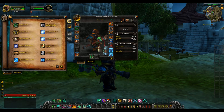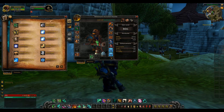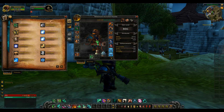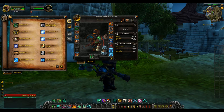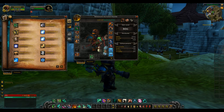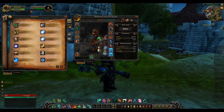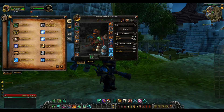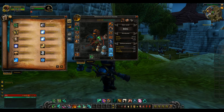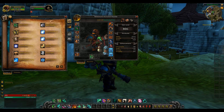Let's talk about Brewmaster and what it's looking like. Your core defensive abilities are Iron Skin Brew, Purifying Brew, and Gift of the Ox. Your mastery is the Elusive Brawler. On the offensive side you're looking at Keg Smash, Tiger Palm, Blackout Strike, and Breath of Fire. Your Brewmaster-specific talent is the Elusive Dance, which is passive — Purifying Brew will also grant 15% dodge for six seconds based on the level of stagger damage purified.